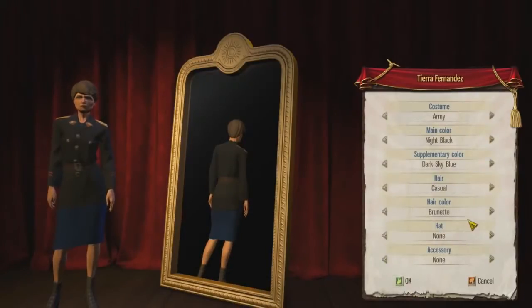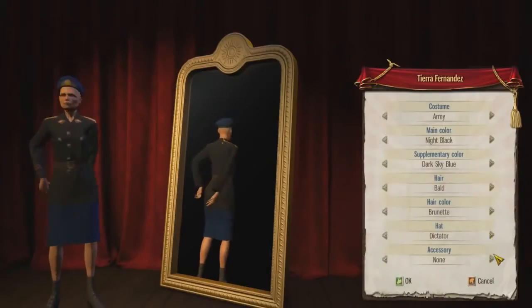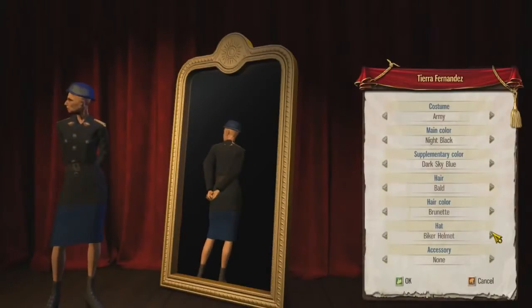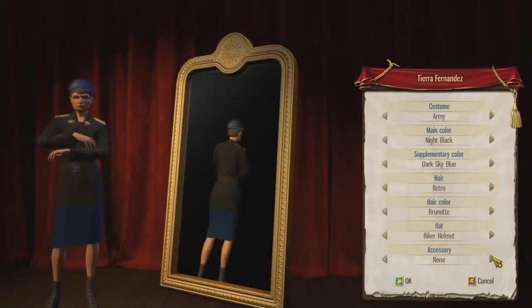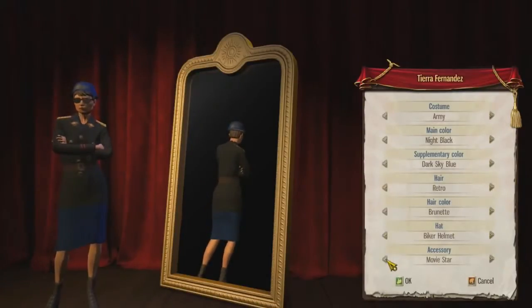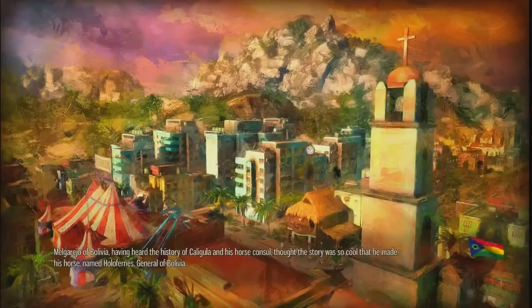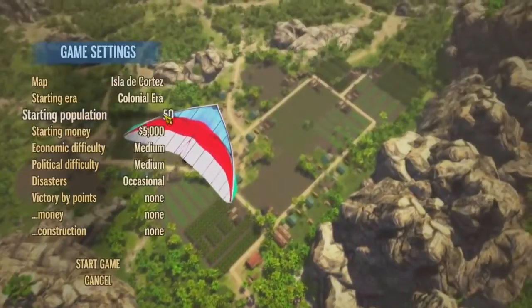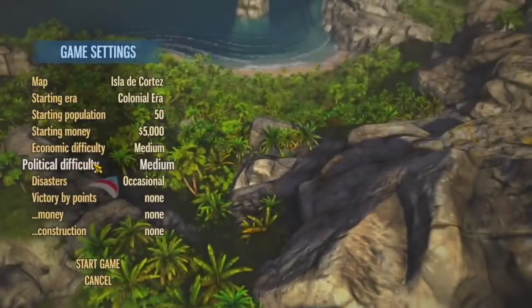We're creating our El Presidente here. I don't want to spend a lot of time with it, but there's plenty of options - give her a biker helmet. You could outfit your dictator a little bit. Are there new unlocks or is that kind of it? I haven't seen any. You'll still see her in the world - she will be walking around your island.